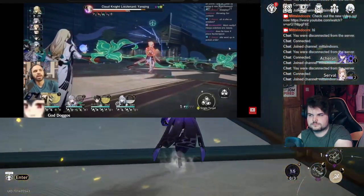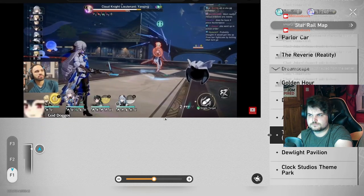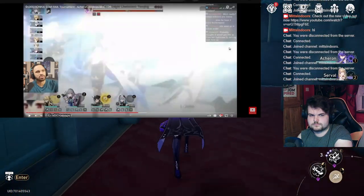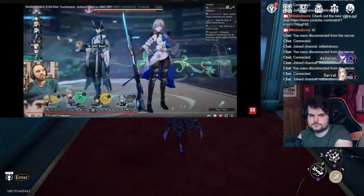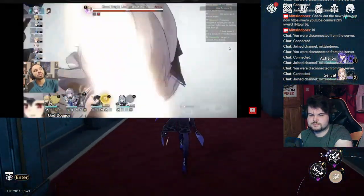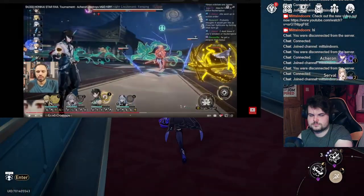She went up in action order — he probably has the four-piece Hackerspace set on Bronya, which makes sense. The Hackerspace put Bronya in front of Yang Ching. Three skill points! Use the three-stack — put her in front of Yang Ching with a basic. Curious to see how much damage we get out of this.